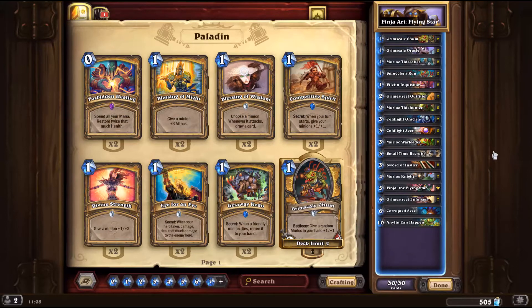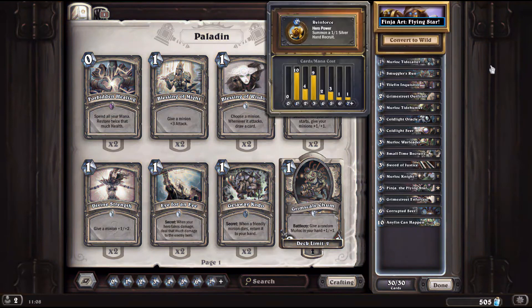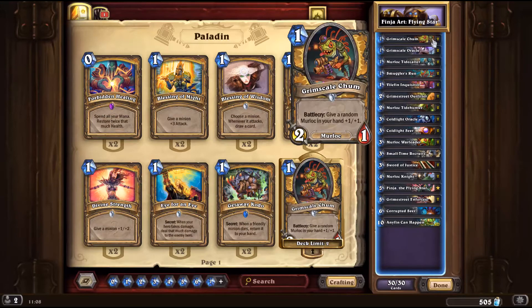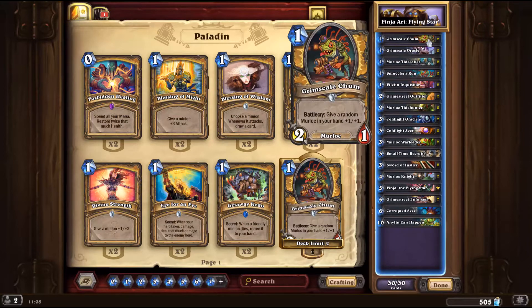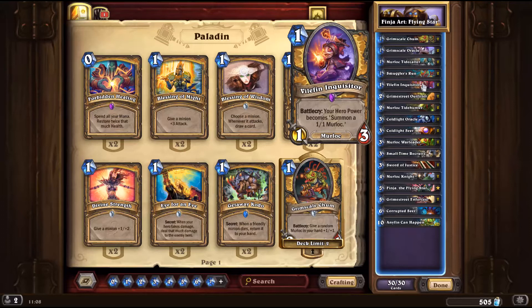Let's see some of the new cards from the new set that we're going to be playing in this deck. We have Grimscale Chum, a 1-mana 2-1 with Battlecry. Give a random Murloc in your hand plus 1 plus 1. 2-1 for 1, Murloc. So it's like the best card we can play at turn 1. We also have some Grimscale Oracle for that buff. Tidecaller is also a pretty good turn 1 play, but it also is an okay thing to play with the Chum buff.